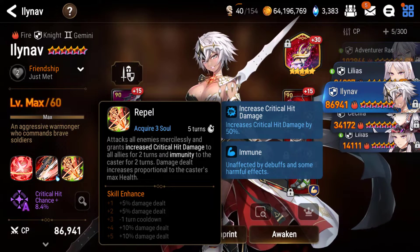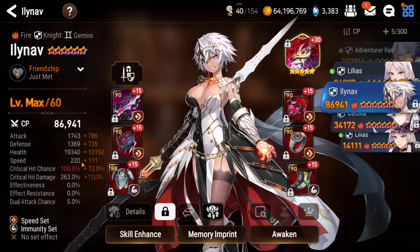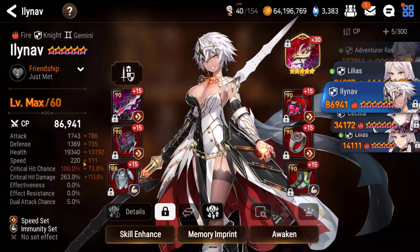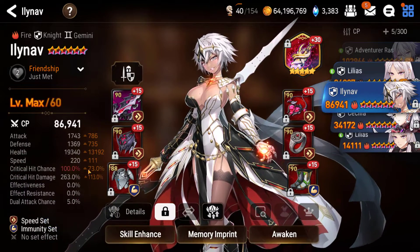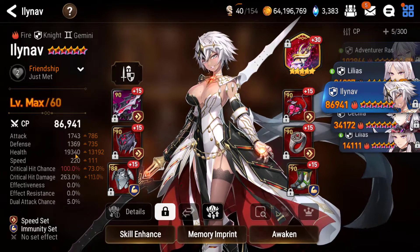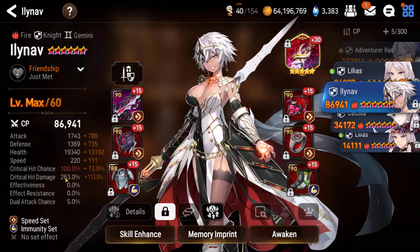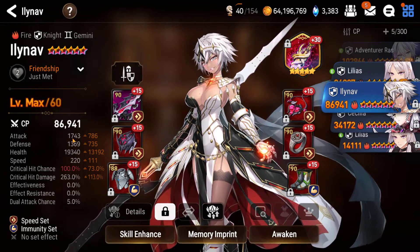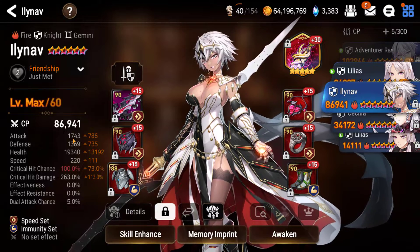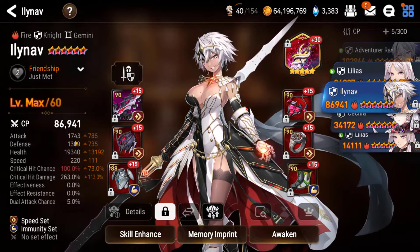Her skill 3 — I have not mulled that either. Here's how I have her built. I put her at 220 speed because I want her to go before my other DPS units so that she can give them the critical hit damage buff. And then I built her pretty tanky: 19k HP and almost 1400 defense. I wanted her to have a solid amount of crit damage, at least 250. I debated about giving her some amount of attack to increase her damage, but I don't think it's really possible, at least with my gear.